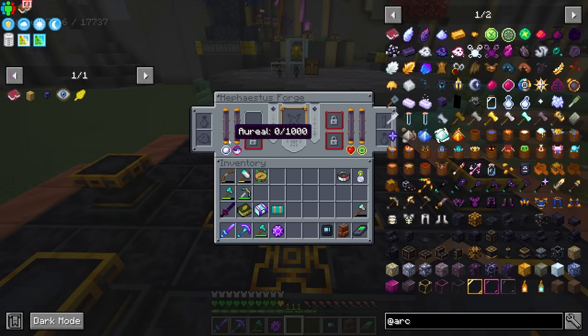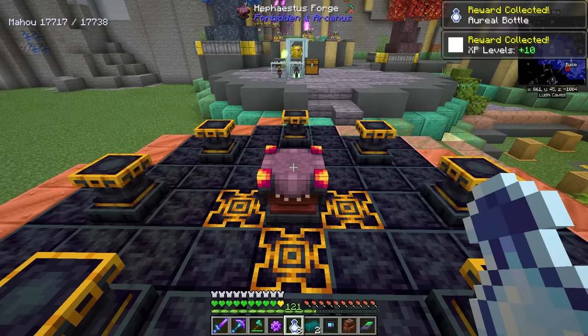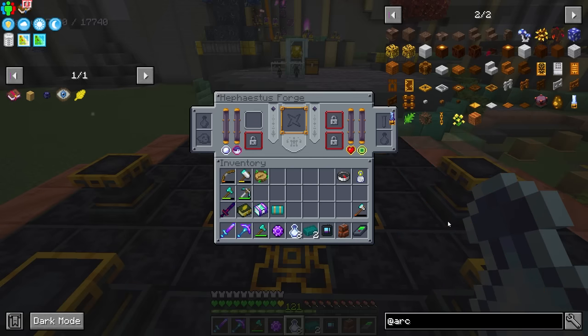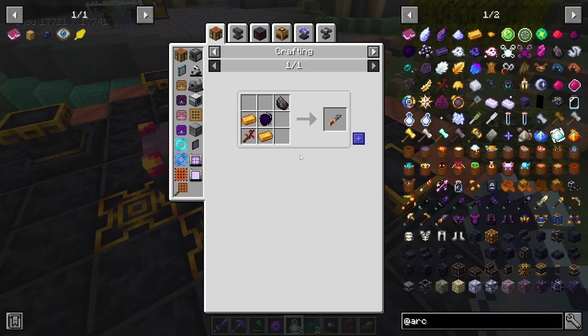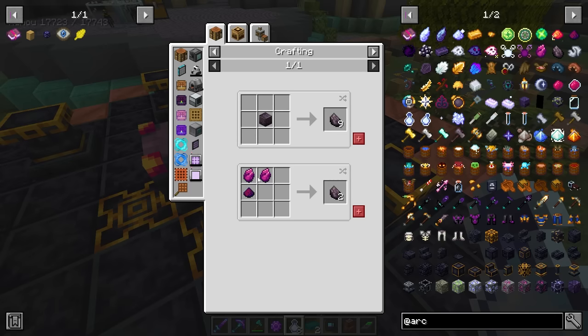There are a couple of things to note. We have the ariel stuff — we do get some bottles as a reward but there's actually a way we can passively generate that. We also have souls which come from a soul extractor, and we're going to need some other things. We also need to manage blood and experience, which comes from experience bottles.